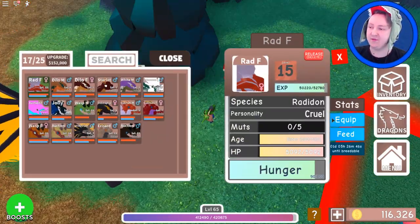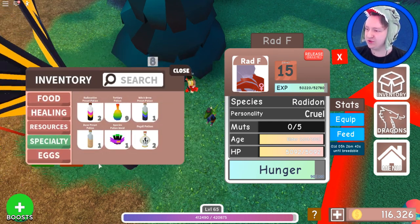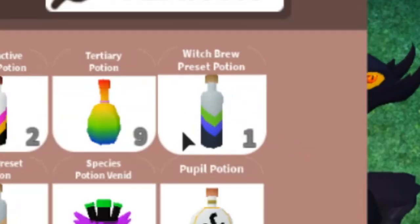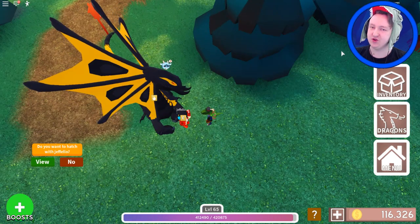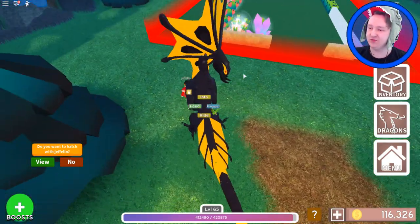I'm actually thinking about using a potion on it. I want to use... what is the potion? This one, maybe. I really like the colors on this one - especially the bright green really fits with the toxic zone. So I'm thinking maybe I kind of want to use that potion, but I'm not really sure.